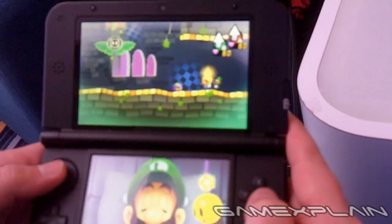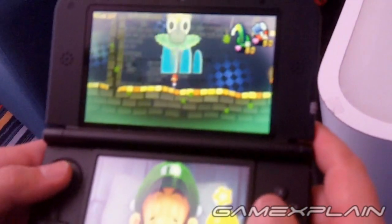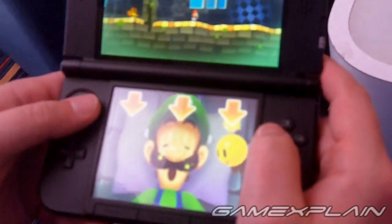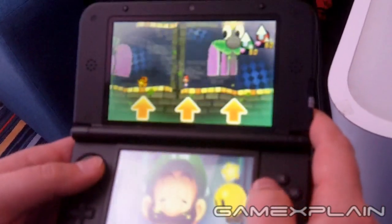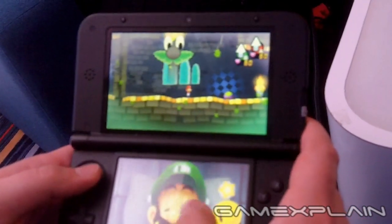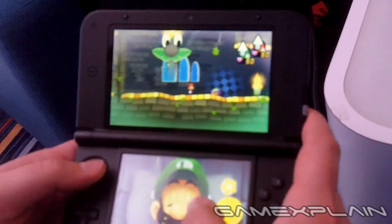Beyond that, you'll often come across some face-shaped objects in the background that Dreamy Luigi can actually possess. And this is where the touchscreen comes into play, which displays the real-world sleeping Luigi. By tapping on his face, you can interact directly with the object he possessed in the dream. For example, you can pull his mustache and use it like a slingshot to fling Mario around and access some otherwise unreachable areas.